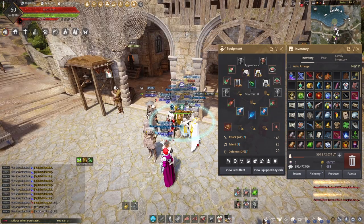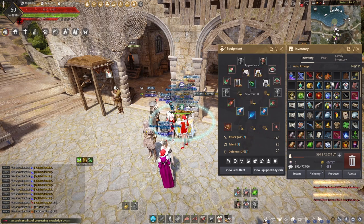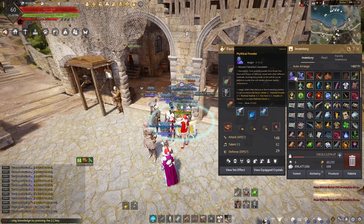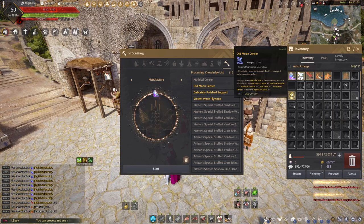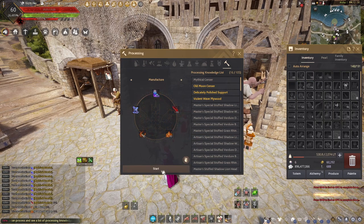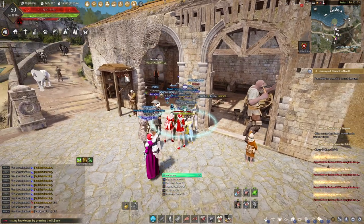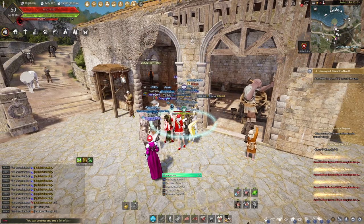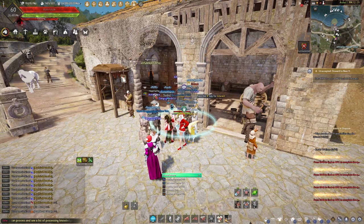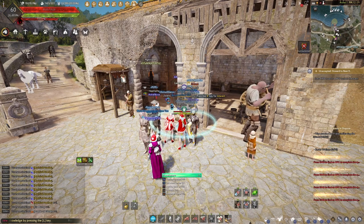Once you have all the materials, go to the processing window, then manufacture. And there you have it — your Mythical Censer is complete.